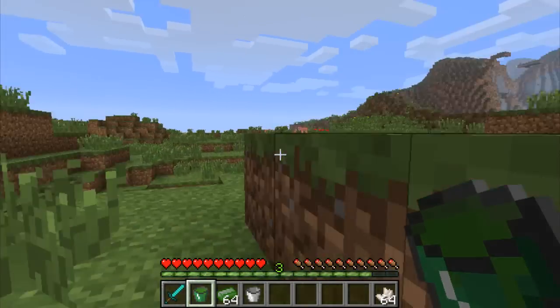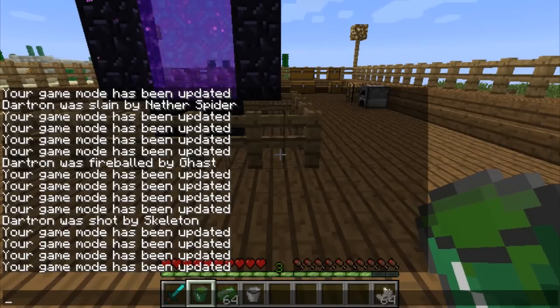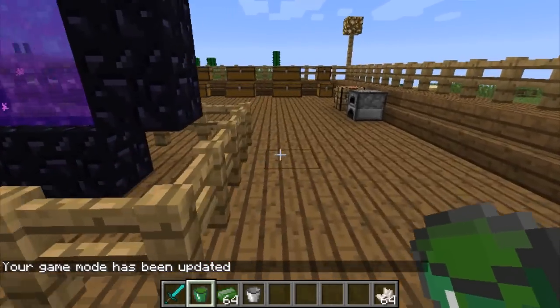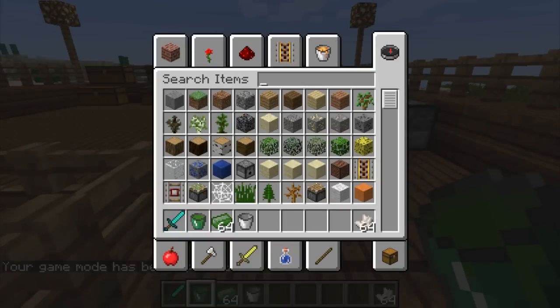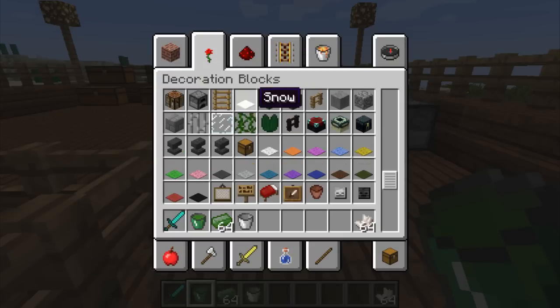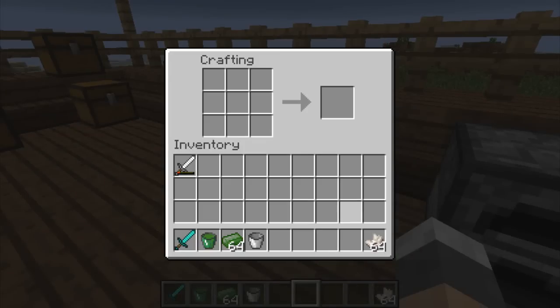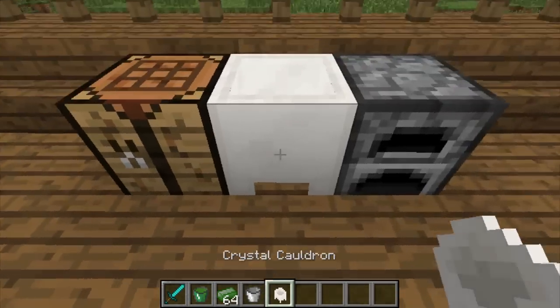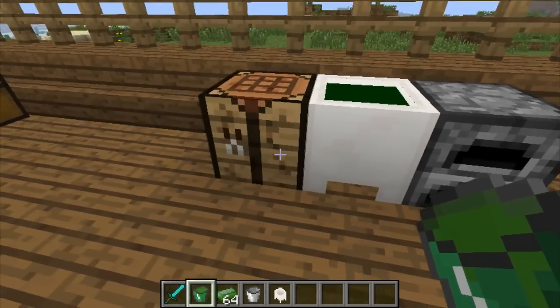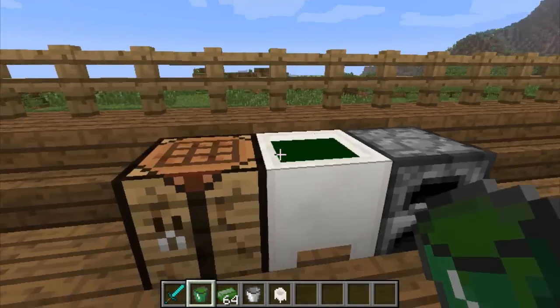I'm going to show you something else as well. I don't believe that it can be stored in normal cauldrons, although we're going to find out. To create a crystal cauldron, what you're going to need is nether quartz, and you just place them like you would a normal cauldron. Place it down and store the venom in it. And there you go.